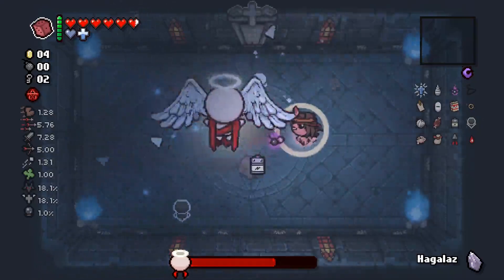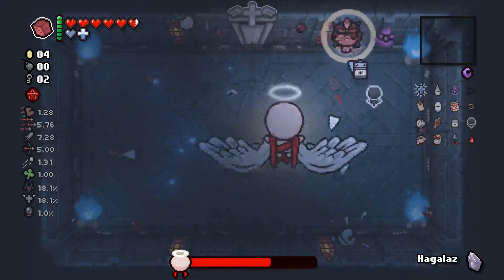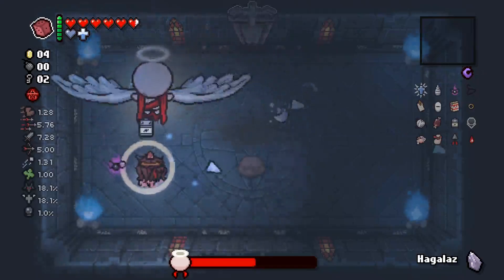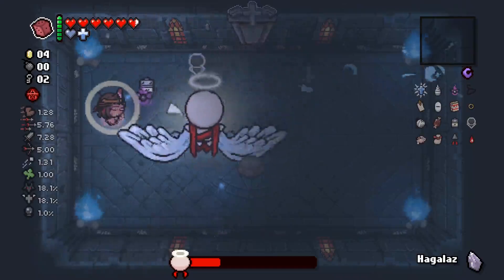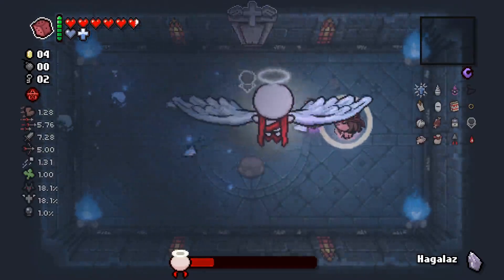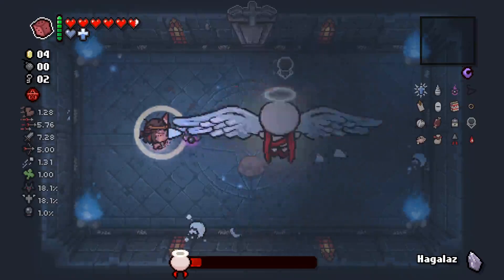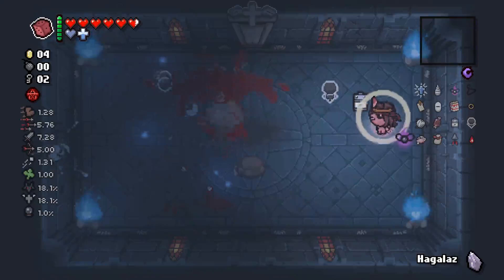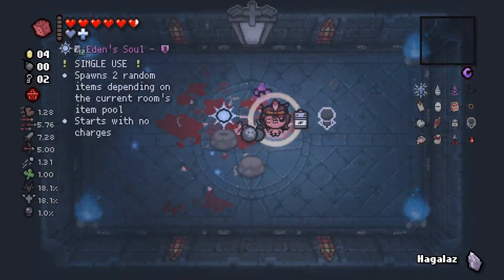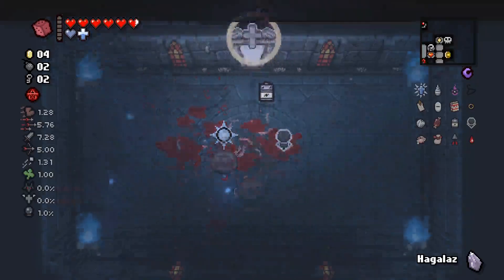We're also going to roll the key piece because we want another angel item and it could be huge. We're going to take every advantage possible because this is going to be a battle, to say the least. In before I forget to get the full card. Eden's Soul - ah, that's really upsetting. Hold on, stay open.